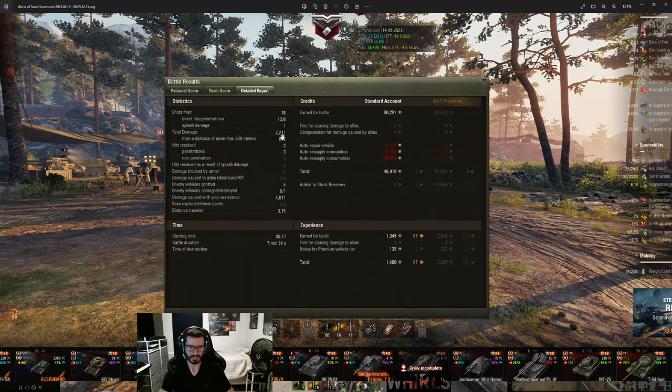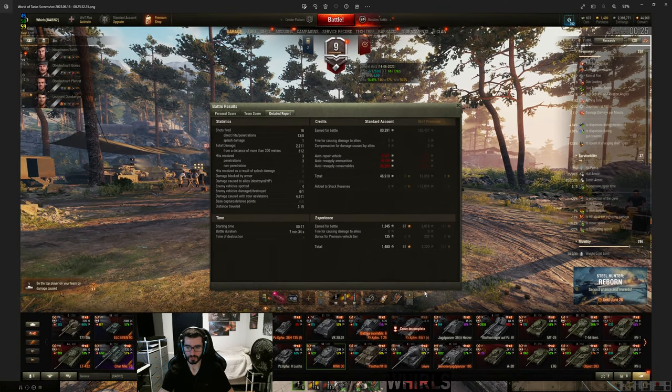We made 47k from this. I'm running Bounty Low Noise Exhaust on this vehicle, which gives me over 40% concealment. And again, CVS in the scouting slot — this is super, super, super important. Run CVS in your scouting slot.